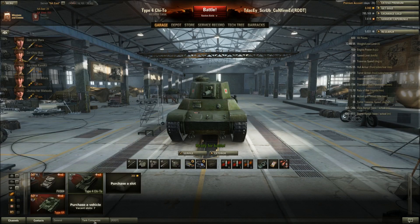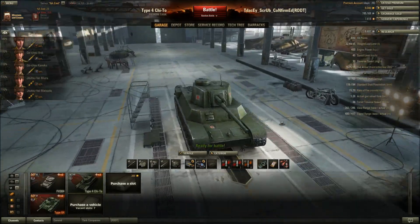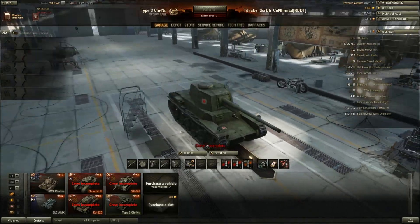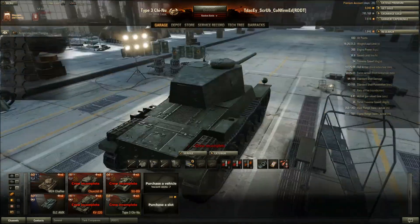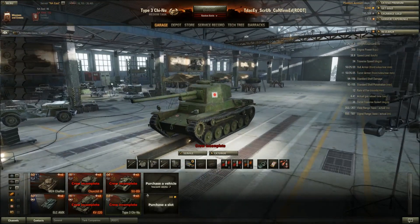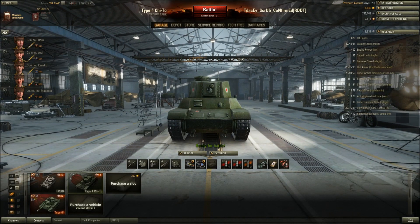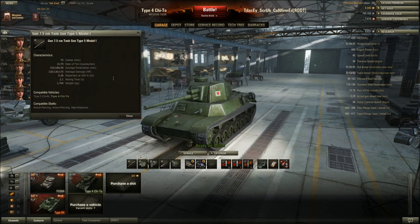Hey, what's up guys, coming back with another World of Tanks review. This review is going to be on the tier 6 Japanese medium tank, the Type 4 Chi-To. The Chi-To is pretty much an upgraded version of the tier 5 Chi-Nu, with a similar layout in terms of modules, armor, turret, and cannon. It follows the same play style — more of a flex sniper tank — with a 75mm cannon offering a little bit more pen and damage.